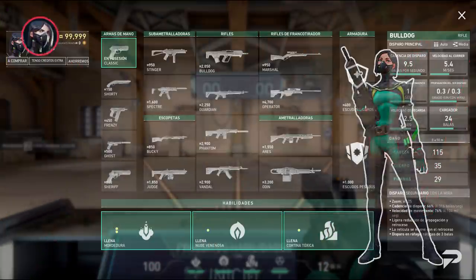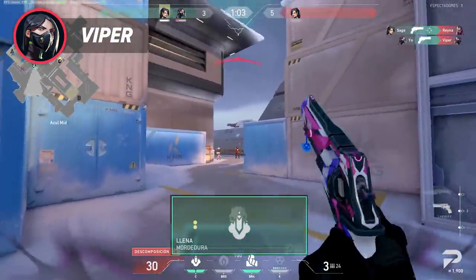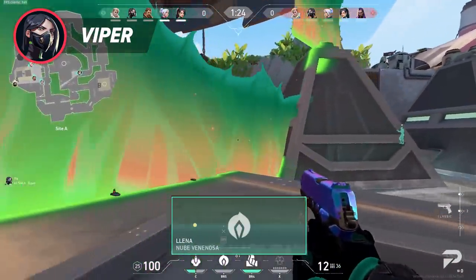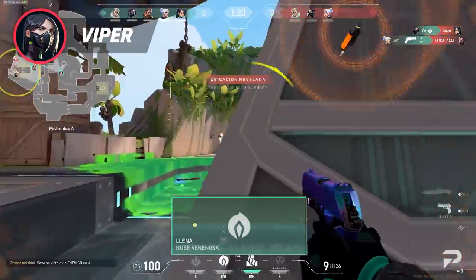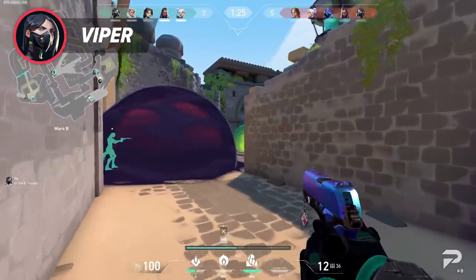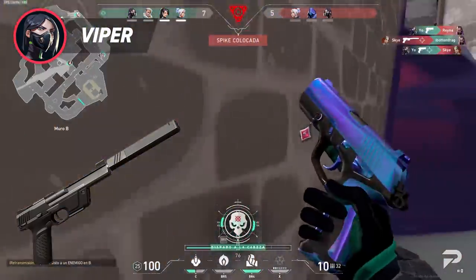Viper, just like the other Sentinels and Controllers, has a specific defense and offense pistol round buy. On offense, if you know your lineups, Viper's Molly is very strong for post-plant situations, so prioritizing buying both could be a good option along with light armor. Her toxin wall is already good enough for vision denial and control, and her poison is very strong on pistol rounds — enemies who walk through it will be weak enough to get one-shot in the head by a Classic if they didn't buy armor. On defense, her smoke and Molly are both very valuable, so it might be better to buy one of each and get armor along with it.